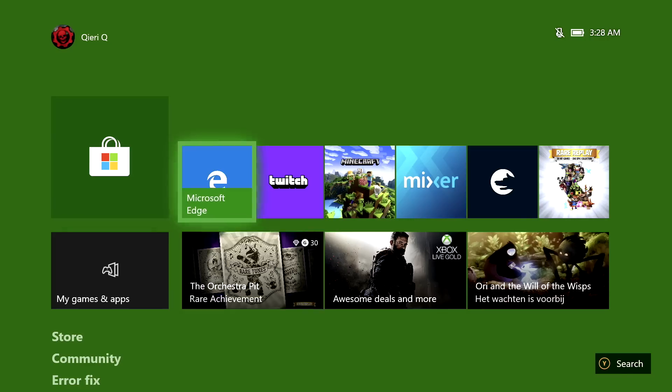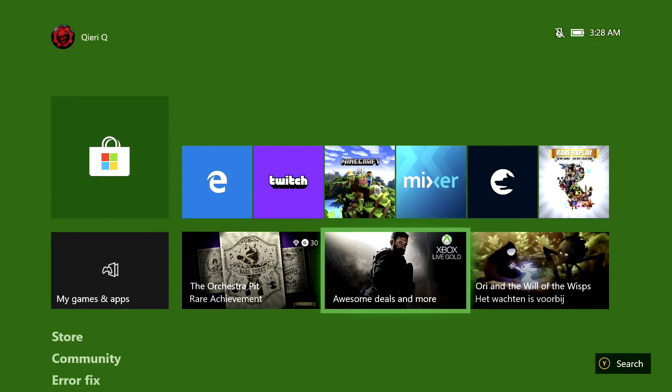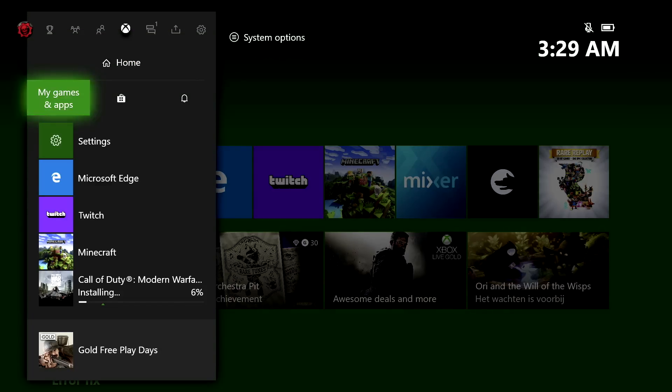The first thing you want to do is close off everything you are currently playing. For example, if you are playing Minecraft or Call of Duty, just close that off — it will speed up the download a little bit faster. Then go to Settings.